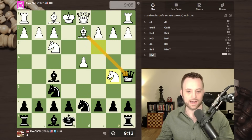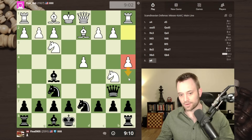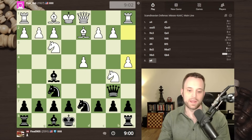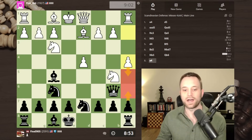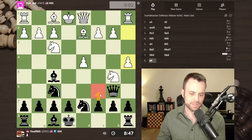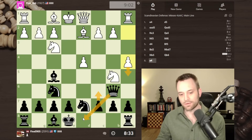The idea is that white is not threatening much against our queen right now, although their bishop is lined up. Knight c3 to d5 is not a threat yet because we could take with the queen, and if knight b5 we can play queen b6. I like playing knight bd7 because it keeps white's knight out of e5. White does go ahead and attack our queen - let's drop the queen back. White plays a4 looking to go a5. I'm debating a6 or c6 - both are quite acceptable.